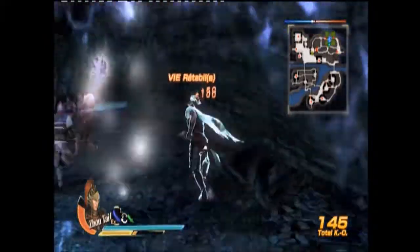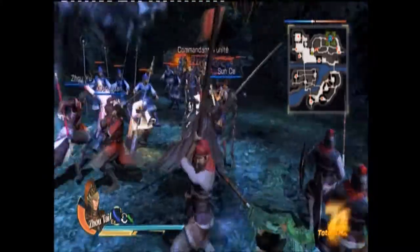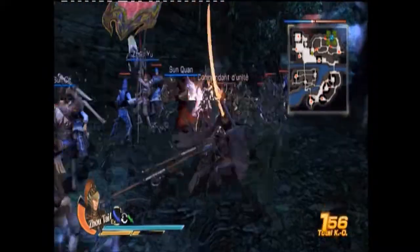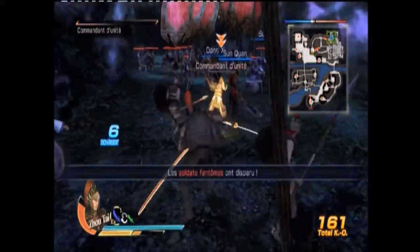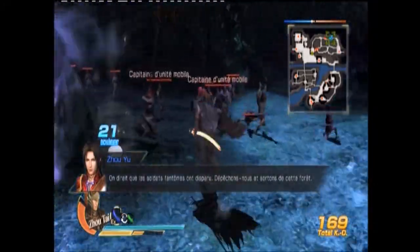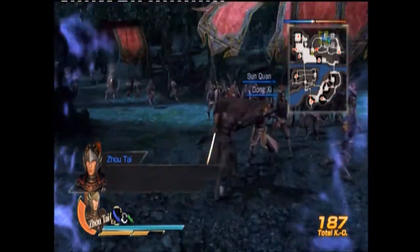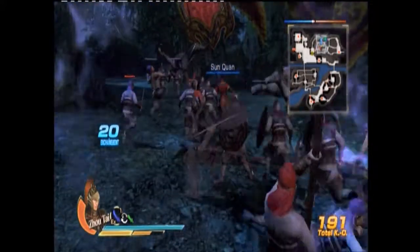Quand on récupère des bonus — que ce soit de la protection — pendant 30 secondes, les coups reçus sont diminués. Si on récupère la hache par terre, je viens de la prendre, mon katana est devenu rouge-feu, donc mes dégâts sont augmentés d'un certain pourcentage pendant 30 secondes. On le voyait avec certaines couleurs sur le personnage. Il y a aussi des bottes à avoir par terre, généralement on est recouvert de bleu. On ne voit pas combien de temps il reste parce que les secondes ne sont pas affichées non plus — c'est un petit peu perturbant.